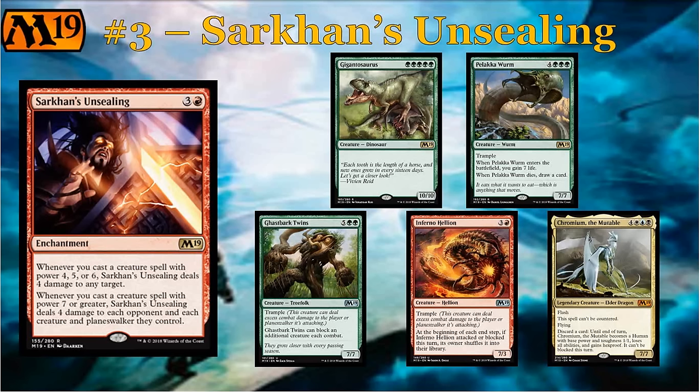If you don't get those specific big creatures, you still rely on the first part. I think Sarkhan's Unsealing is the type of card you'll be happy to first pick and start drafting around. It changes the way you would draft your deck — where you start taking three-mana 4/2s over possibly better cards, because you have a synergistic build and a rare that takes advantage of it. Ignoring the second condition altogether, I still think it's a very powerful card that we should be on the lookout for.